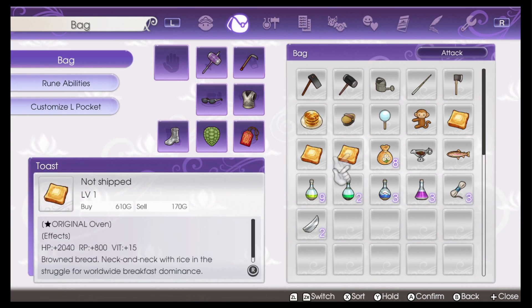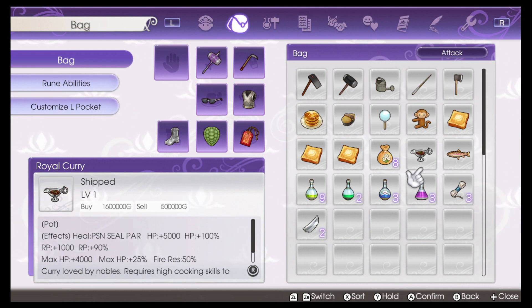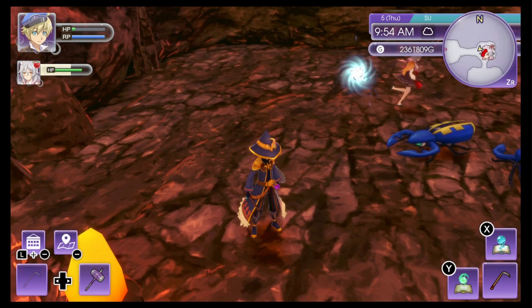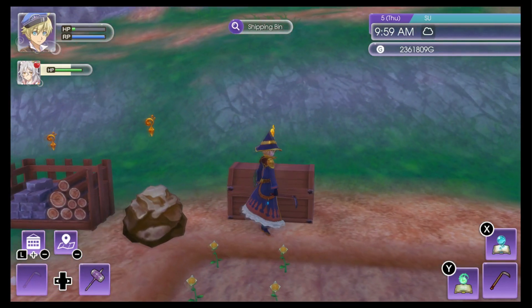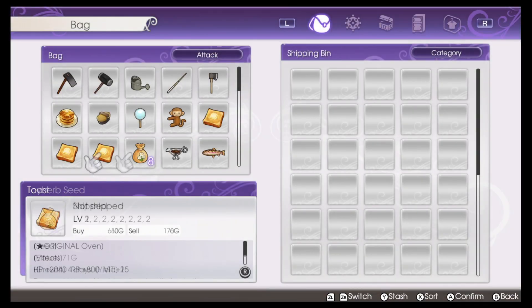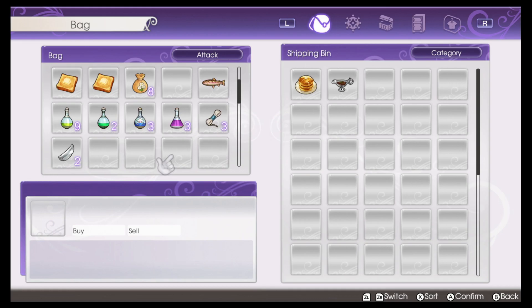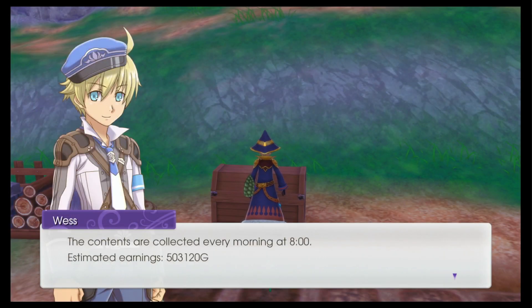If we look at its stats — look at that — you can sell it for 500,000 G's. That's what you need. Once you have the curry, go back to your farm. We're at the farm — put the royal curry and the pancakes in the shipping bin. Estimated earnings: 503,120 G's. You can do this all day. She might throw more royal curries or other foods at you — it's random, but there's a big chance she'll throw royal curry, and it's 500,000 each. That's the exploit.